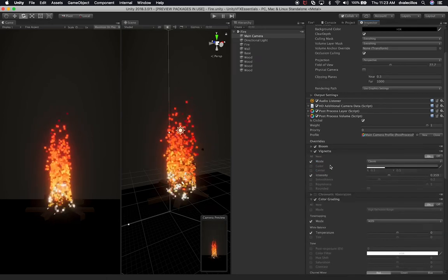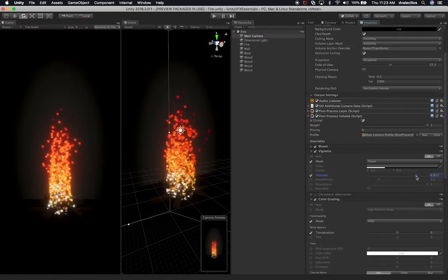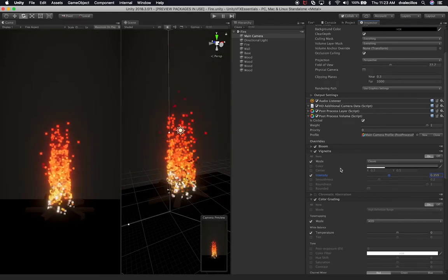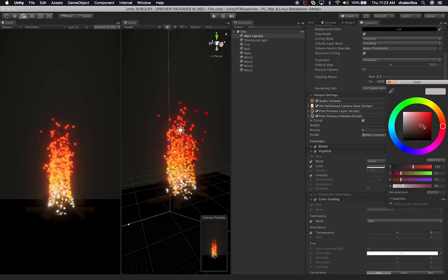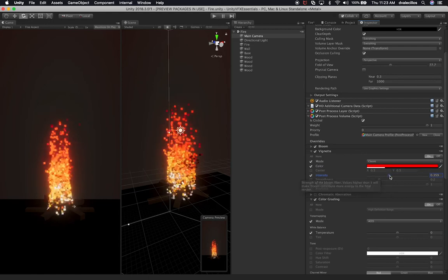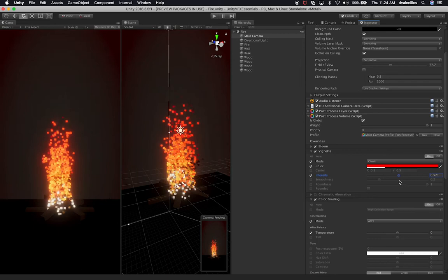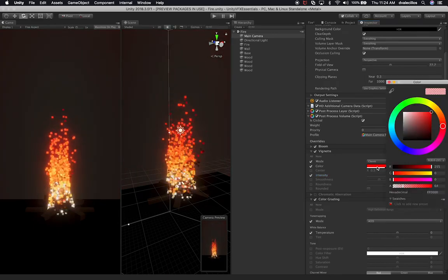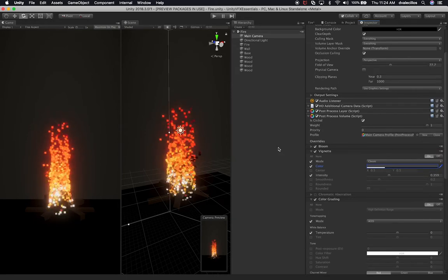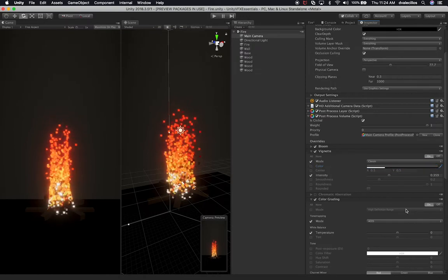The other thing I added is vignetting - if I wanted to really focus on that area I could do that, or I can change the vignetting values, enable the color, and maybe have a red vignetting. The intensity of the vignetting is also a reflection of the fire color. I like what I had which is more of a black - simple, minimalistic colors. That's my style, so I'm going to put it back to how it was.